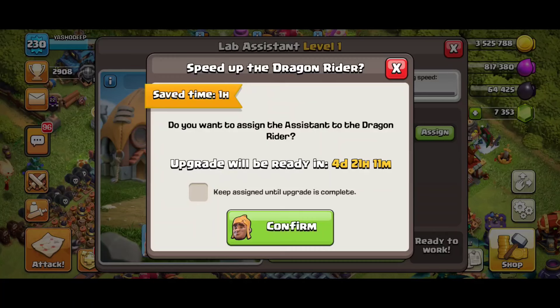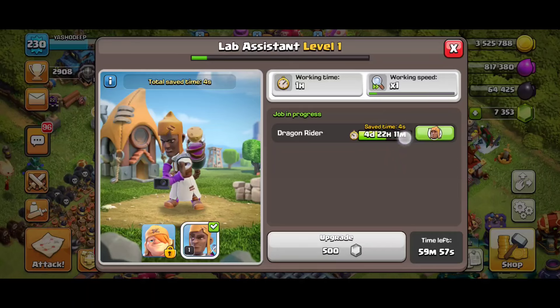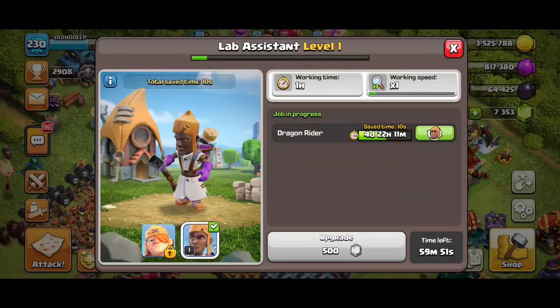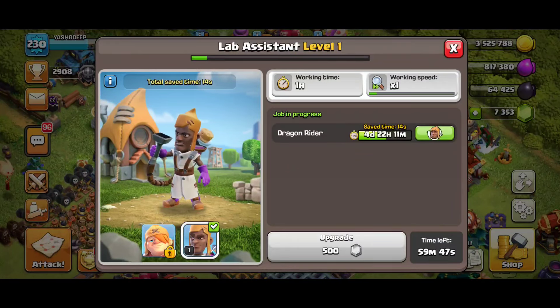If I click on the Assign Assistant button, it will save one hour from the timer. I clicked the Assign button and it shows 'keep assigning until upgrade is complete.' It shows how much time you save when you use the Lab Assistant on any lab research.